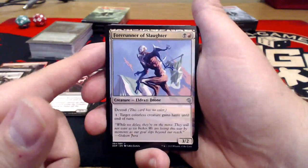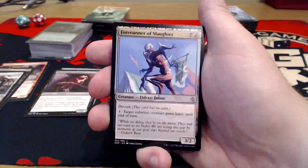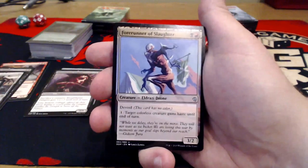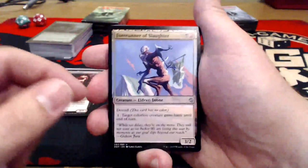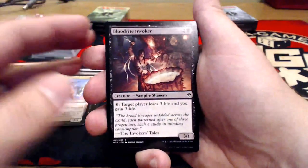Forerunner of Slaughter — black and red for a 3/2 with Devoid. This is a new mechanic: this card has no color. For one, target colorless creature gains Haste until end of turn. People are saying this is going to be a new thing, especially with Ghostfire Blade — you might want to watch out for Ghostfire Blade's cost going up, especially if we see a lot more cards like this in Battle for Zendikar, because they will not have a color so it will equip cheaper.